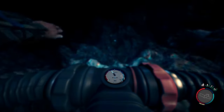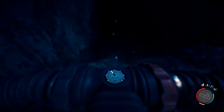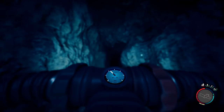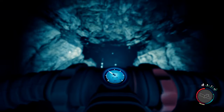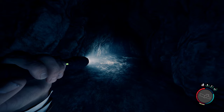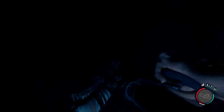Here we go — jumping in the water. It's so dark. I'll keep swimming around until I find somewhere to go. There's a cavern in front of me — we'll go this way. That was such a cool mini-boss fight, I really enjoyed that. Looks like we're coming out of the water. Okay, let's get the flashlight out and crossbow at the ready.